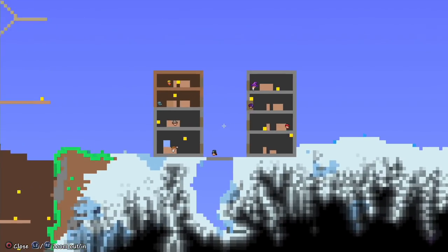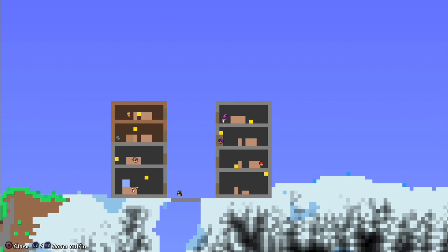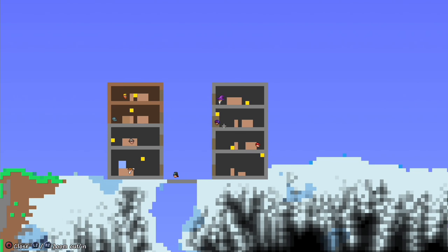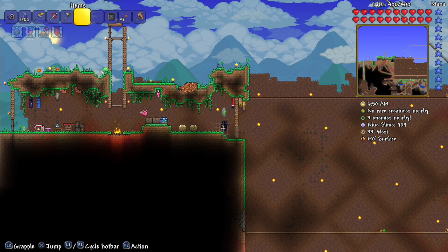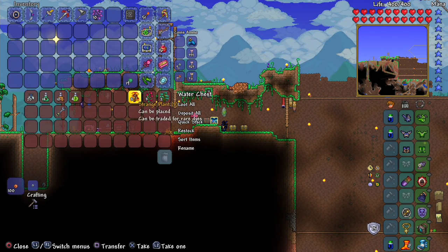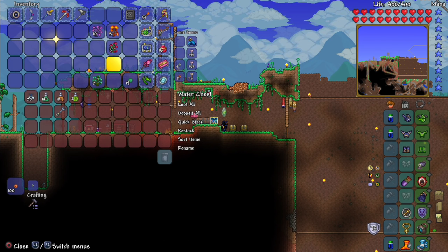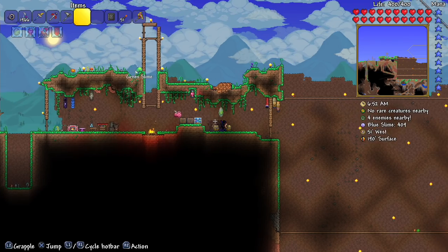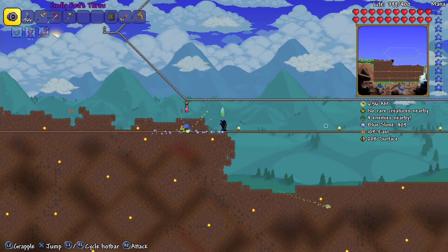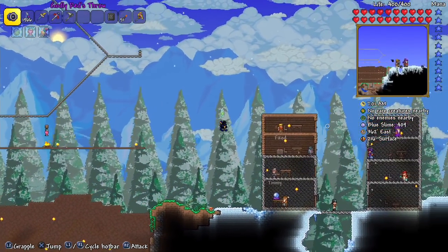I built more houses over here, so we'll get some more people to move in. We've got the dye trader moving in, and I brought across all my dyes from the previous world. So we can actually go and get some hard mode exclusive dyes — hopefully. We'll trade them all in and see what crazy dyes we can get, which is something I'm looking forward to — actually being able to dye our armor.